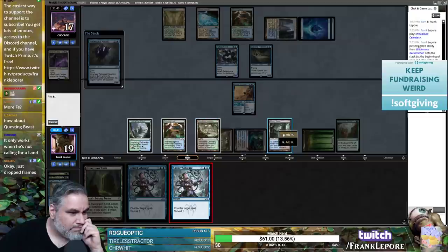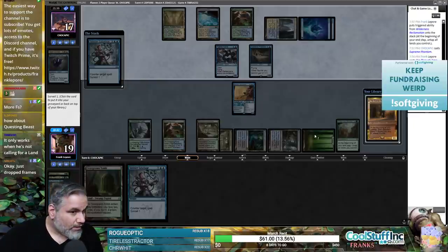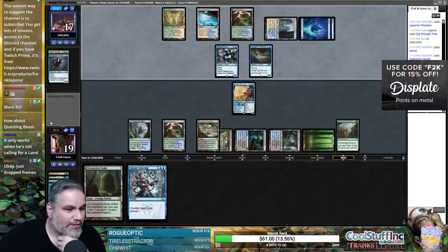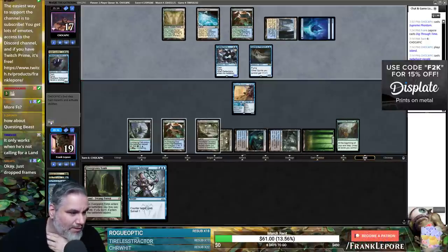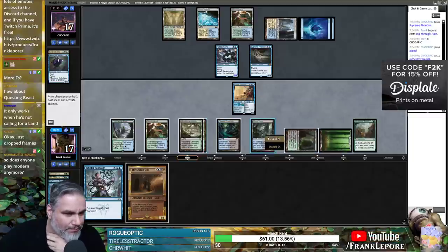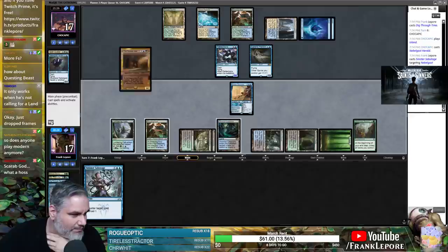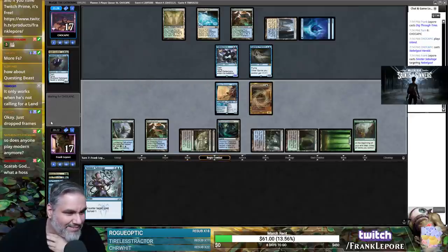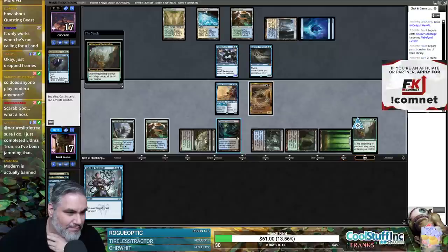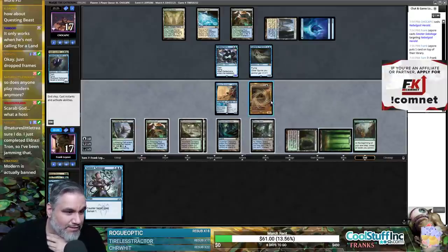I've got one good blocker and want to keep it. I'll keep the surveil option on top for sure. I'll block Rattle Chains if they attack with it. We can play Overgrown Tomb untapped, play Scarab God, and queue up Sinister Sabotage — this game's probably over right now. We keep up double green plus blue — if they want to do something I can counter it, otherwise I'll float the mana and steal their creature.